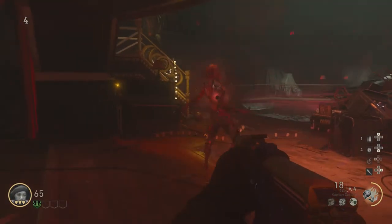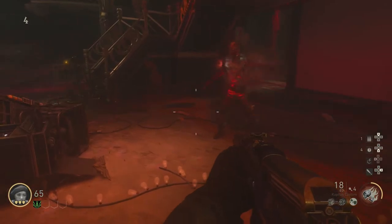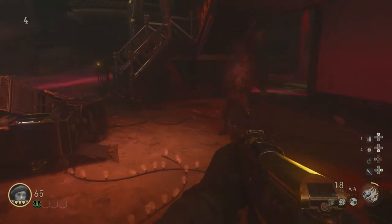Hey guys, William here with another trophy/achievement guide on the Shadowed Throne. This one is going to be for Putting on a Show, which requires you to keep a Sizzler Zombie alive on the stage for one minute.